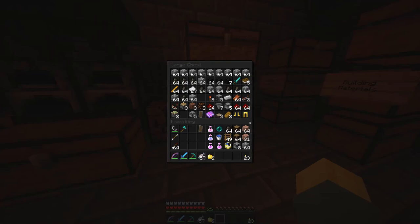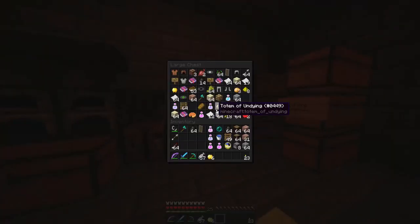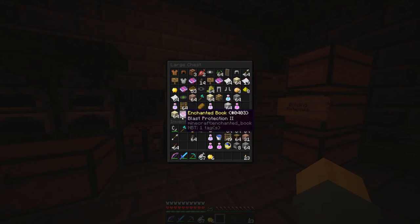We got some good gear here. We got another diamond sword. So many blocks of coal — I literally don't even know what to do with all these blocks of coal. So much charcoal, I don't even know what to do with all this charcoal. I didn't organize it just because there's just so much stuff. But it's also a totem of dying — now that's very cool. I appreciate the totem of dying, just in case.